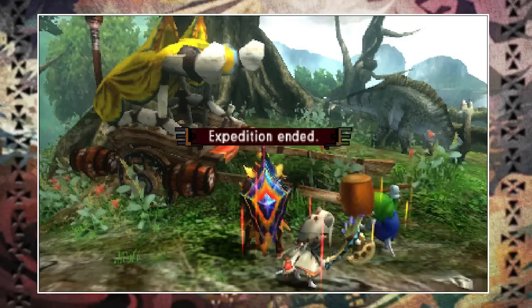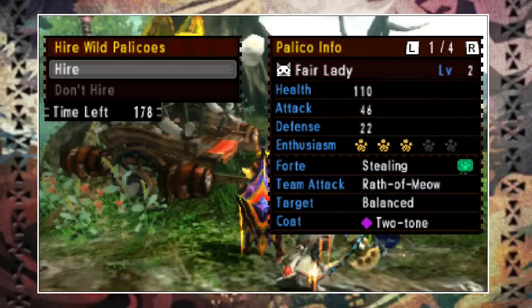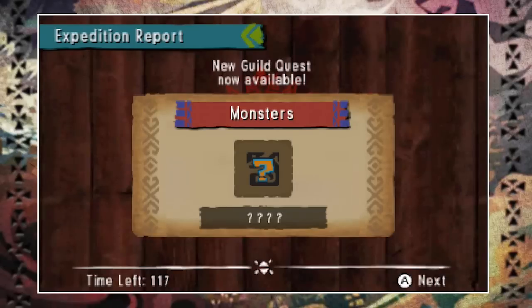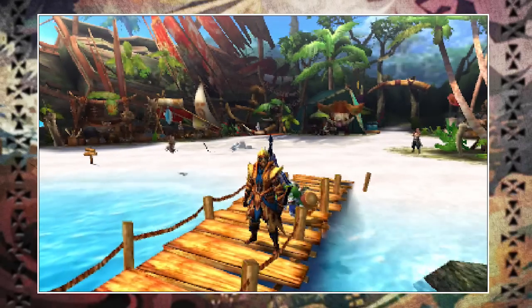At the end of the quest you'll collect your rewards as usual, hire your palico if you scouted one, and then you'll be taken to your results screen. The rare eco discovery rate increases each time you complete an expedition — the higher the rate, the more chance of a rare expedition. The other key thing about expeditions is guild quests. Killing large monsters gives you a very good chance of being awarded a guild quest at the end, and collecting shiny drops from monsters also increases that chance. In this case, since we killed Najarola, I got a guild quest to hunt a Yankaku.